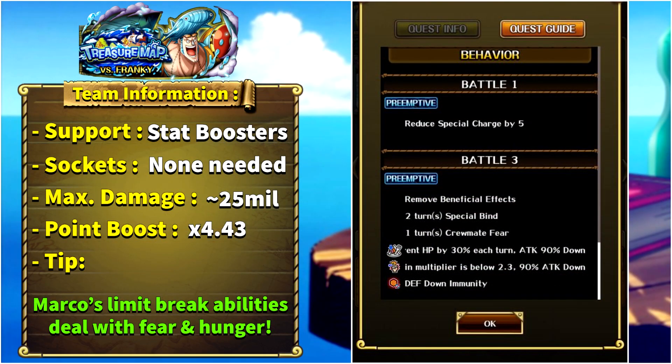The first mini boss is Carrot. In stage one, everyone will get special cooldown reduction. In stage number three, Carrot will remove beneficial effects and give two turns of special bind to everyone, one turn of crewmate fear, sailor despair, essentially one turn of hunger, and then three turns of attack down. Under a 2.3x chain she will also gain defense down immunity.